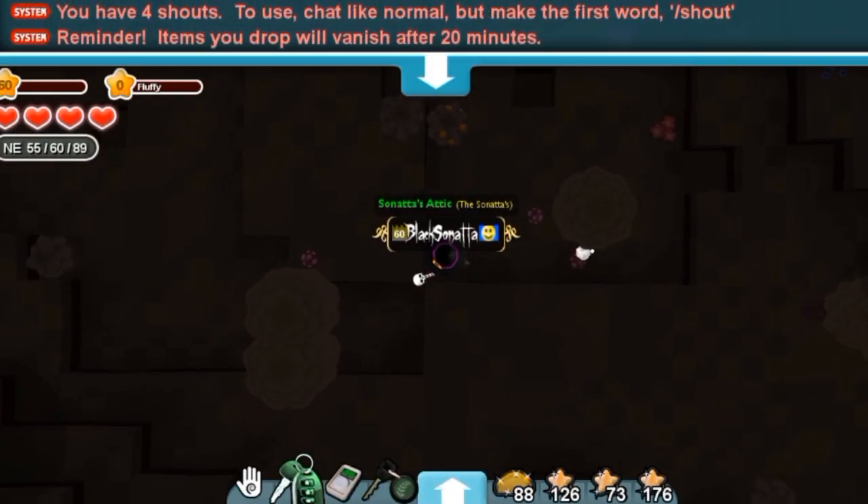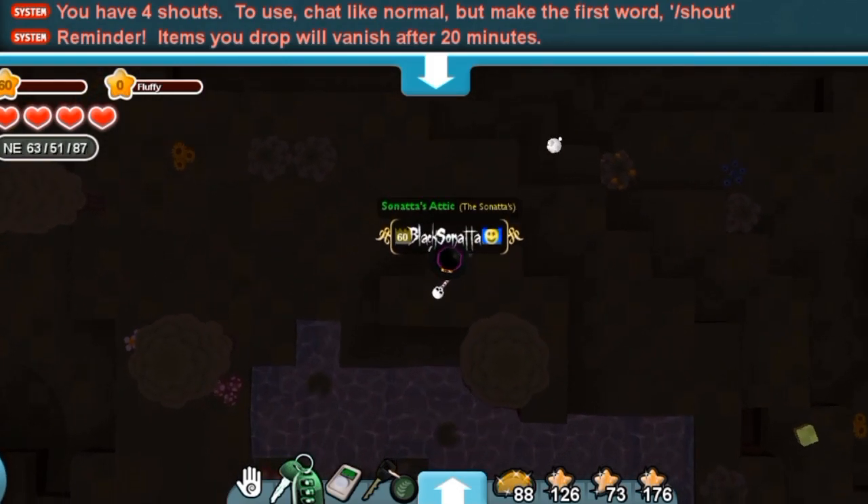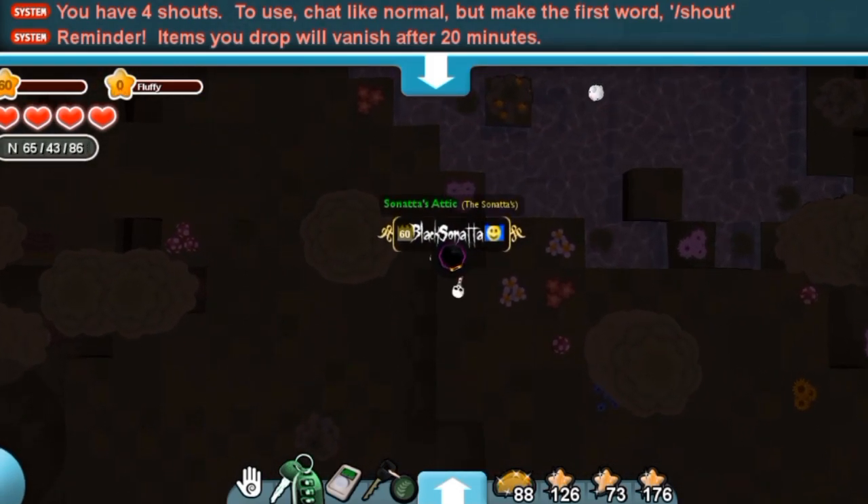So this event consists of you finding ghosts and killing them, so that you can get these ghost soul items. By doing that, these ghost souls can later be exchanged for a set of new emojis that you will be able to use.